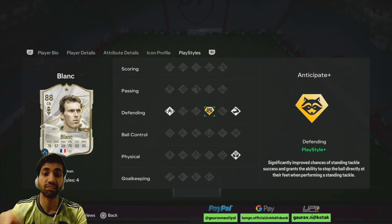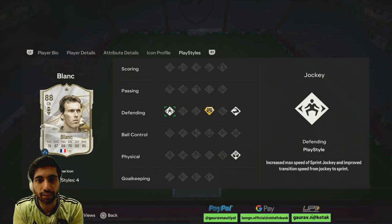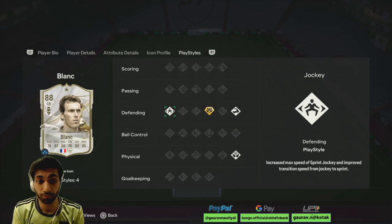That anticipation is thanks to the anticipate plus playstyle. He's also a strong guy — the bruiser trait means he was bullying opponents for fun. He has jockey as well, which is great for a well-built player because it allows you to move him quickly and easily to get the ball.